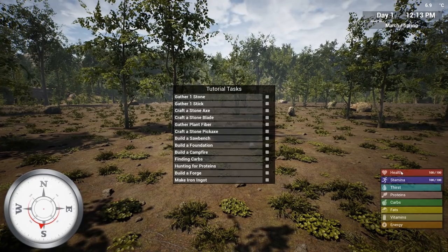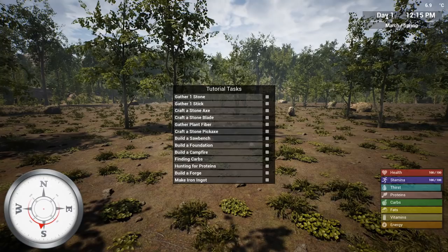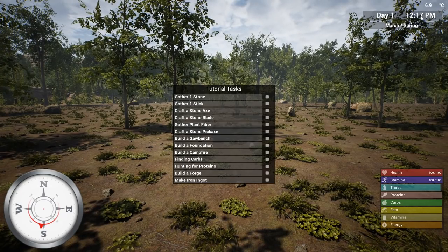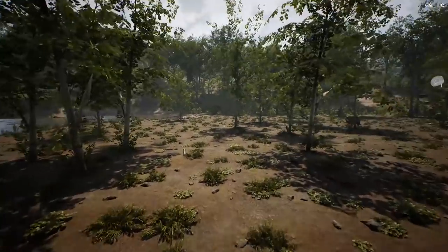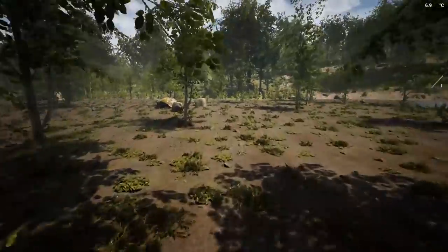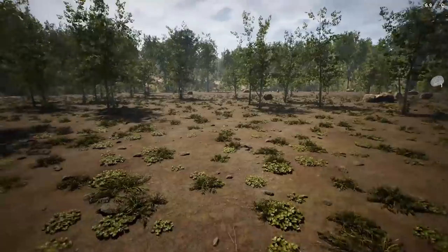Here's all of our statistics: health, stamina, thirst, proteins, carbs, fats, vitamins, energy. This all looks pretty much the same. It's now day one in the afternoon, starts us right at noon. It's March, spring, so the temperatures are relatively pleasant. So let's go ahead and get started building and crafting and all of that jazz.